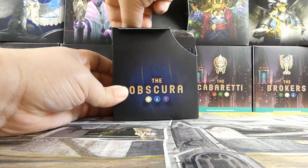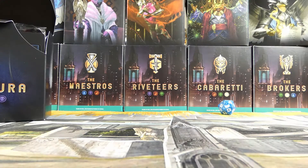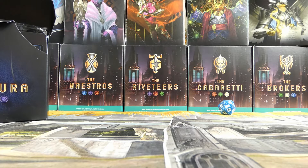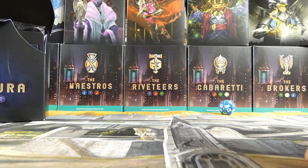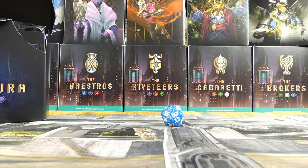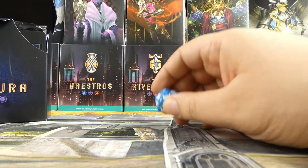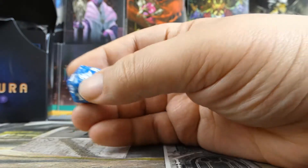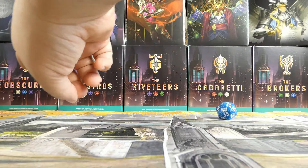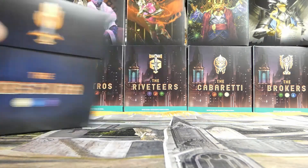Another thing I kind of despise about this set's pre-release kits: these dice. The last time we were on a three-color plane, to my recollection, was Khans of Tarkir, Dragons of Tarkir, and Fate Reforged — and all of those dice were specially catered to their three-color trio. These are just the regular dice. It's lazy and it annoys me. I would have loved to see them attempt something different rather than just the standard five-color dice with the regular set symbol.